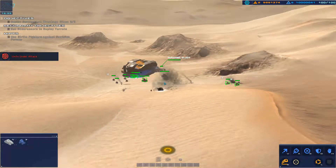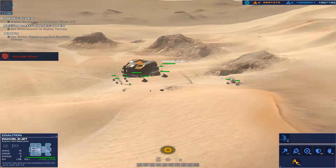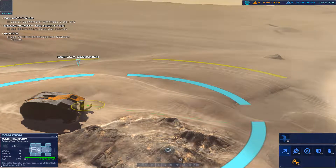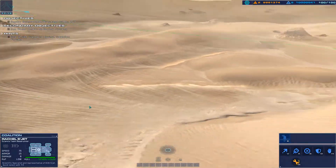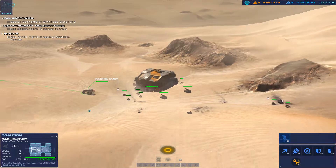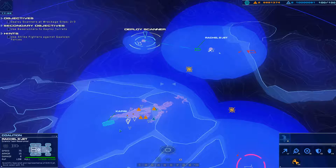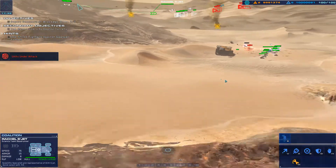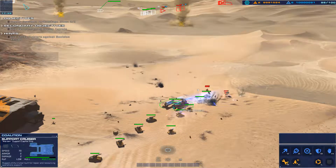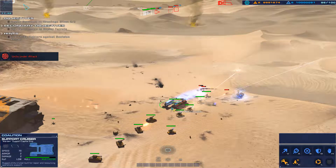Hostile armor eliminated. Hostile armor incoming. This is Rachel — go ahead, copy that. Coordinates confirmed. Deploy a scanner there. Strike craft destroyed. Light attack vehicle is under fire. LAV down. Armored vehicle is taking fire. We've got a rail gun under fire.